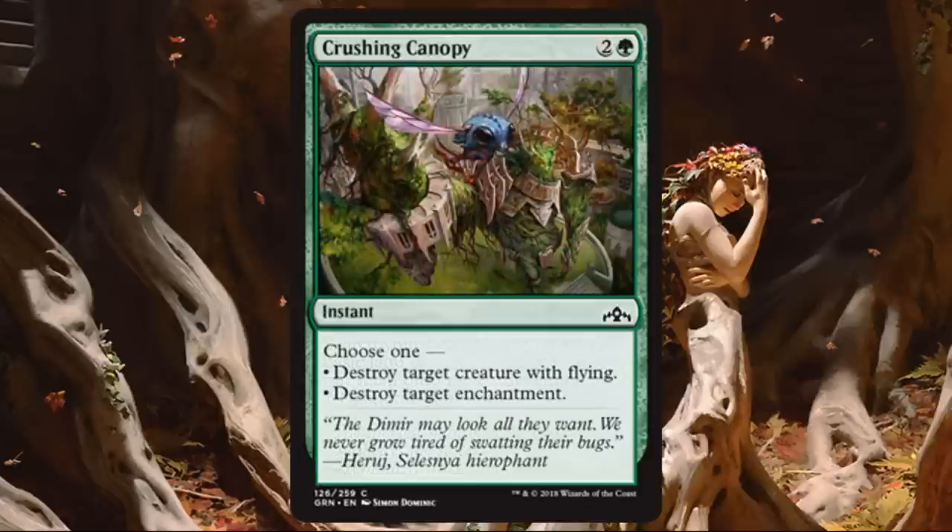Crushing Canopy. This is a reprint I typically sideboard in once I know my opponent has enchantments or flyers, but I wouldn't fault someone for main decking it. In limited, especially sealed, you're going to run into a flyer at some point — that's often how decks do their damage. Personally I'd wait to see game one before bringing it in, but it's a very good removal spell, even if conditional.